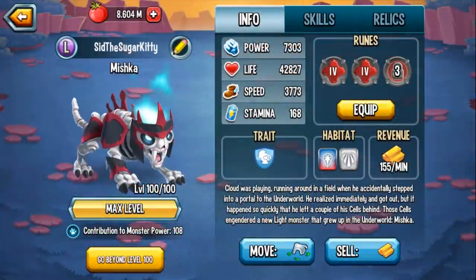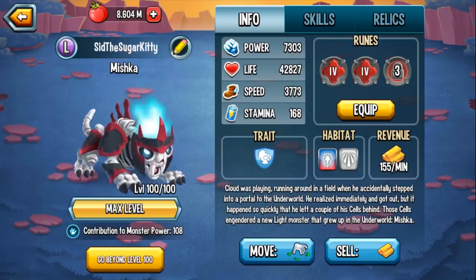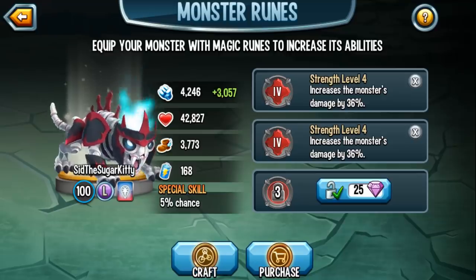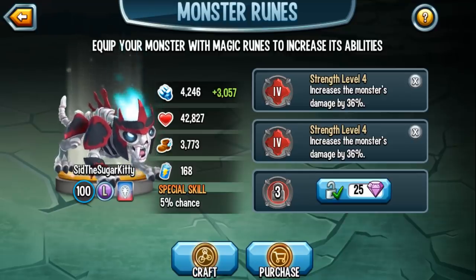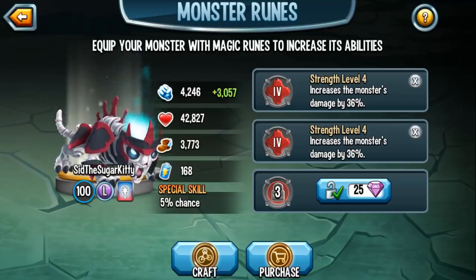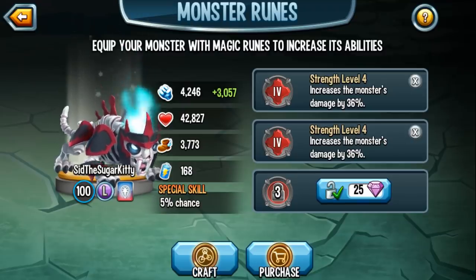With that said, Mishka has a fantastic monster design - the newest latest light legendary attacker. That's why Simon has 2 level 4 strength rooms on this monster right now, and that 30 slot is locked. As for stats, right now they are boosted, but his original power is 3542, which is a high power. His life is 38906, incredibly high life, and his speed stat is 3432, which is also pretty good.